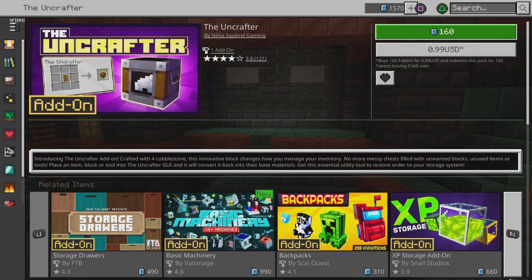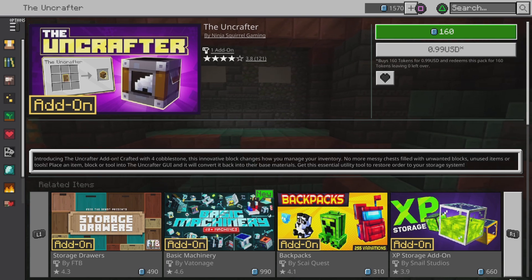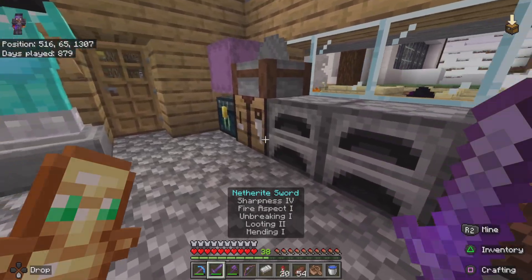What is up guys, we are going to be checking out the Uncrafter addon today. It costs 160 Minecoins or 99 cents USD and is rated 3.8 out of 5 stars in the marketplace.